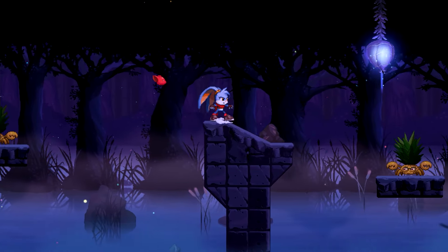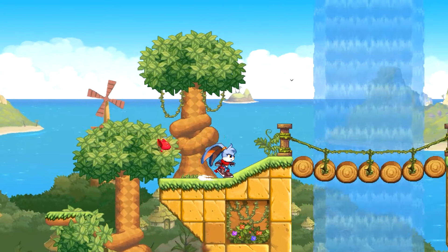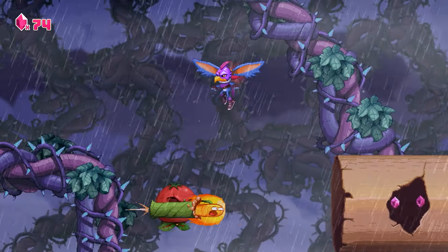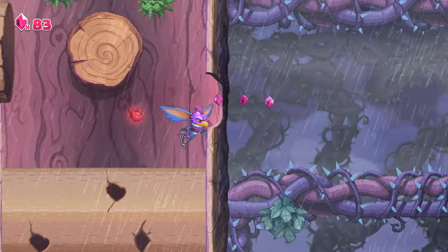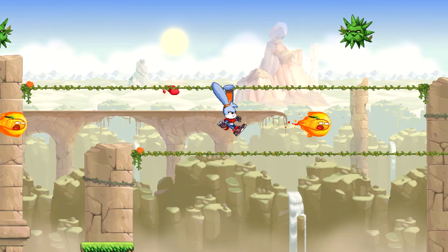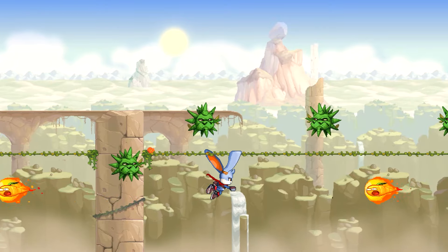An absolute pleasure from start to finish. What Kaze and the Wild Masks lacks in originality, it makes up for in the strength of its level design, responsive controls, kinetic moveset, and attractive visuals. Excellent action-packed platforming through and through, with great gameplay variety and gimmicks that don't compromise on what the game is best at — challenging, fast-paced obstacle courses and deviously hidden secret areas. Kaze and the Wild Masks is to Donkey Kong Country what Freedom Planet was to Sonic the Hedgehog. Don't miss this one. We here at NintendoLife give Kaze and the Wild Masks on the Nintendo Switch a 9 out of 10. You can find our full written review along with more news and info on Kaze and the Wild Masks over at Nintendolife.com.